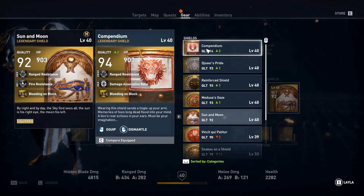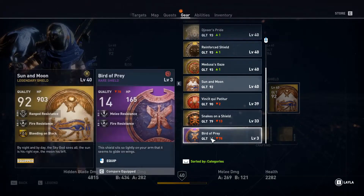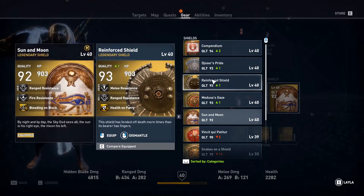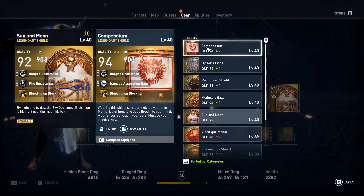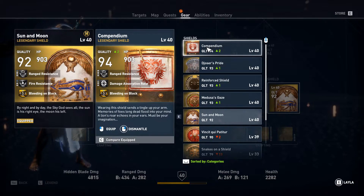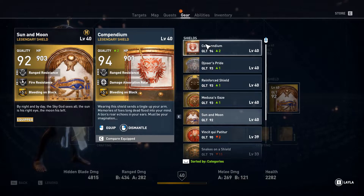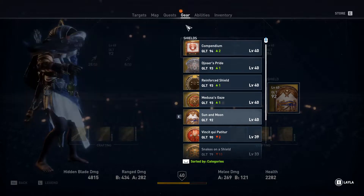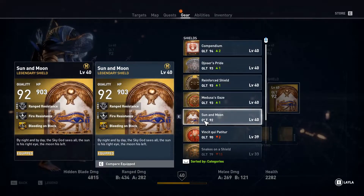I was looking for something that does fire resistance and I got it from this pack. For those who don't have it, there is another shield that does some fire resistance — it's a rare shield and not legendary. I was using it in the previous Trial of Sobek video. I'm comparing to the Compendium shield because it has the best defense stats in game, and it has the same bleeding on block effect as the Sun and Moon shield. I would have liked health on parry, but I don't mind bleeding on block. Since this legendary shield has fire resistance, I'm going to use it, and if I don't like it I'll go back to the rare reinforce shield.